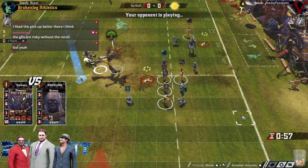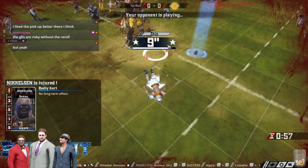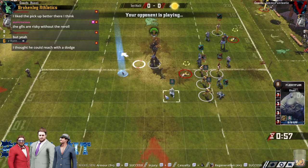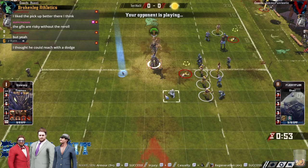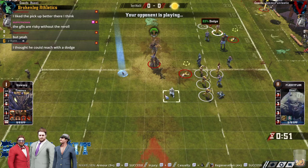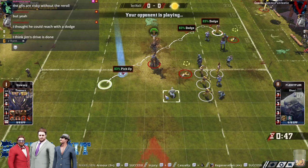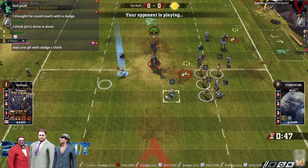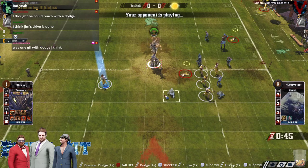Down goes the Mummy first try. Oh no — I think that's a Regen though. It was a Regen. Jim's got to be thinking this drive's over — he probably just has to try and get in nil-nil now. KO rolls are going to be really huge going forward at this point. Absolutely.